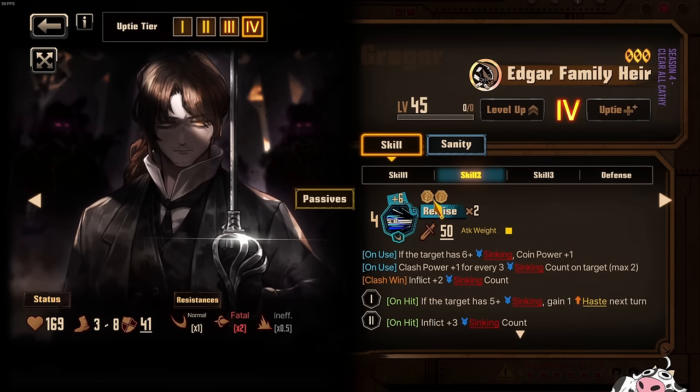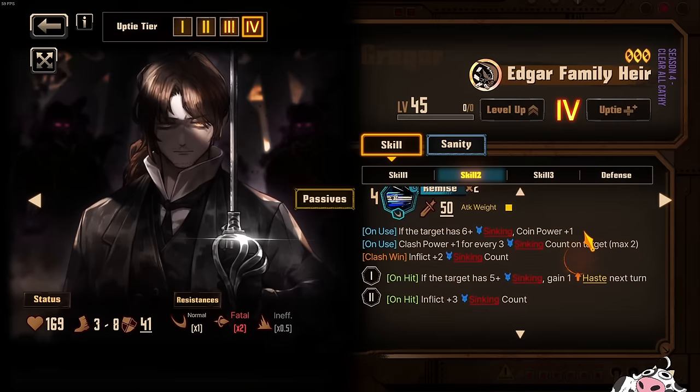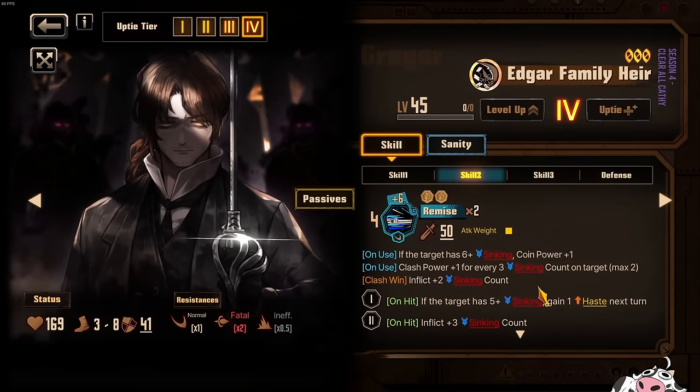Skill 2 is going to be a 16 by default, then Coin Power plus 1 and Clash Power plus 1, maximum of 2, giving you 20 on skill 2 if you meet all conditions. The strongest part: if you clash with it and win, you get 2 sinking count — a full refund — plus inflict 3 sinking count, so that's a plus 3. And if the target has 5 plus sinking, you also gain 1 haste next turn. It's just W all around — very, very powerful Gloom skill. Definitely want to use this skill as much as possible.